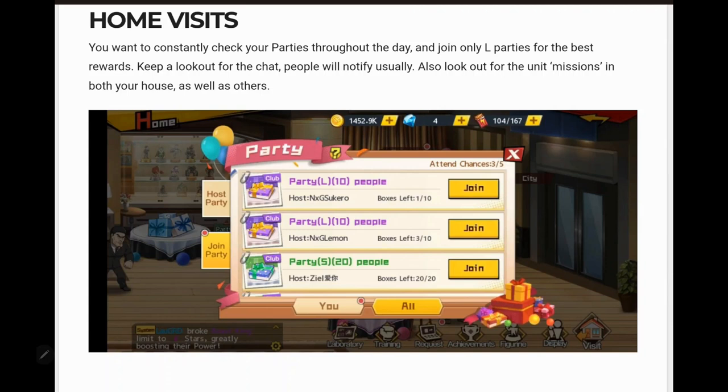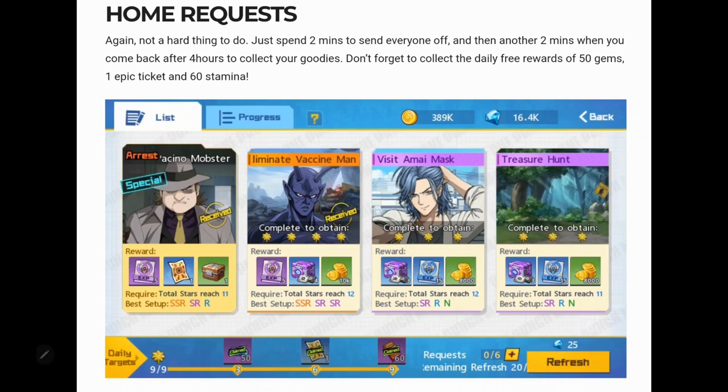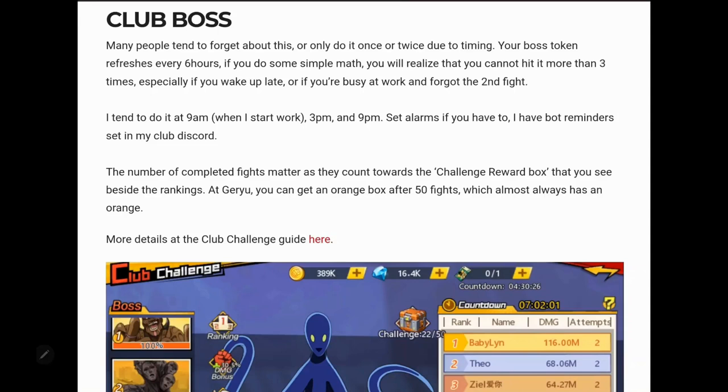Home visits is an annoyance but a necessity. Throughout the day when logging in, look for as many purple-colored parties as possible — you'll get better rewards from those. If you can't find enough, supplement with the other two types, but make sure all five are filled out. Home request is also there — just send everybody off, you get two free refreshes, pick essential items, and you'll receive free gems, an epic ticket, and stamina. Never miss this.